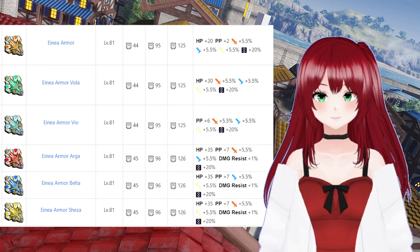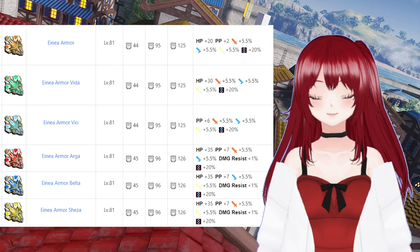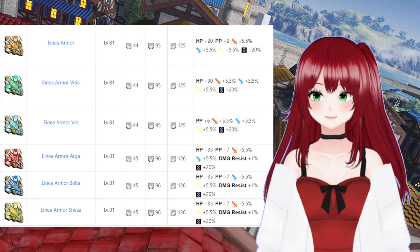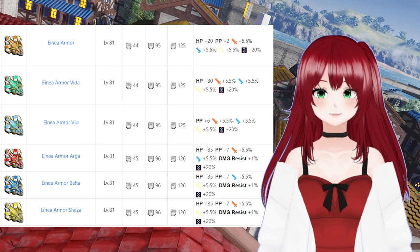Anaya armor Arga gives 5.5% melee and ranged potency, and 35 HP and 7 PP. Anaya armor Shiza gives 5.5% melee and technique potency, and 35 HP and 7 PP. And finally, Anaya armor Belta gives 5.5% ranged and technique potency, and 35 HP and 7 PP. Essentially, it's up to preference what you want. The Belta, Shiza, and Arga units have the most bang for your buck, but are overall harder to get a higher fixa on compared to Anaya, Veo, and Vida. Anaya armor can be found from pretty much all relevant content, similar to how Veo and Vida can be found in common zones and Dark Falls Dalian. For the most part, Arga, Belta, and Shiza probably show up in limited time content.